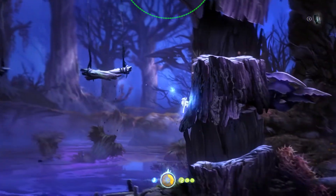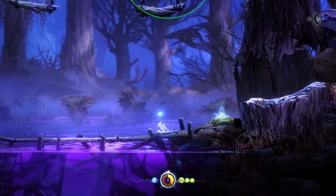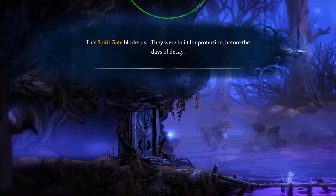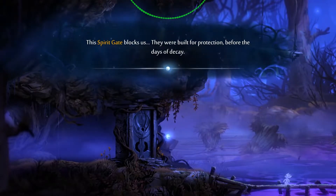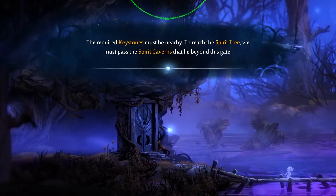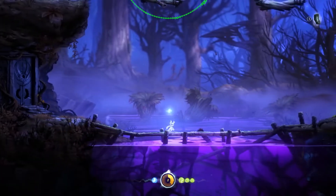The spirit gate blocks us. They were built for protection before the days of decay. The required keystones must be nearby. To reach the spirit tree, we must pass the spirit caverns that lie beyond this gate.